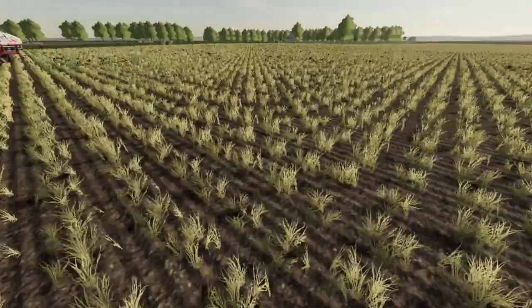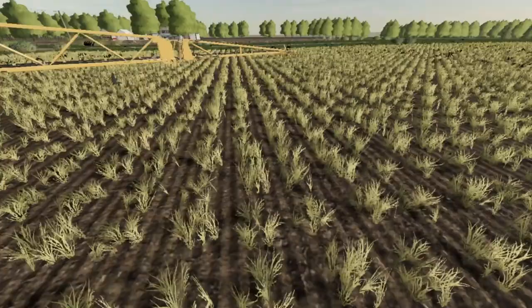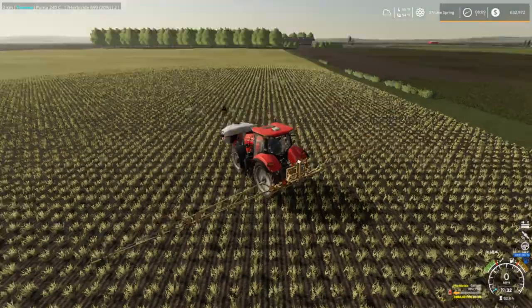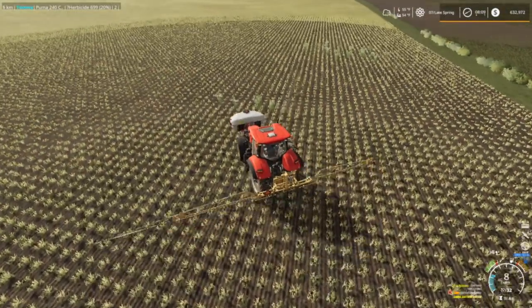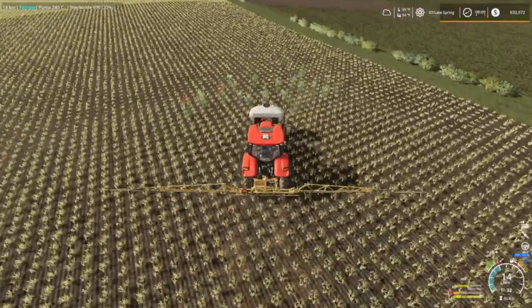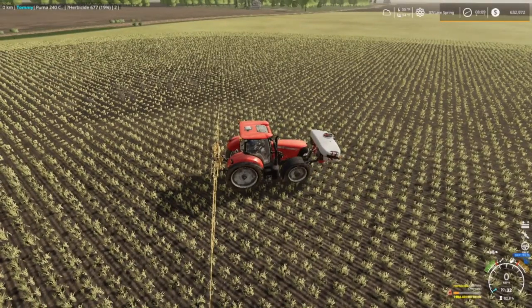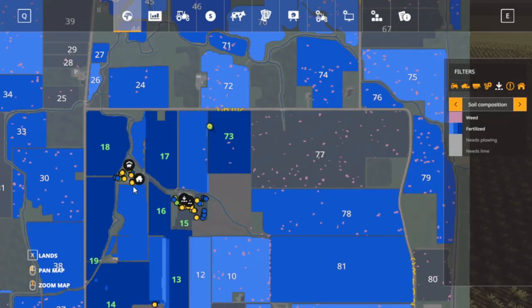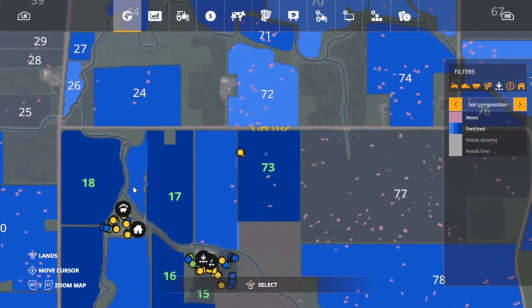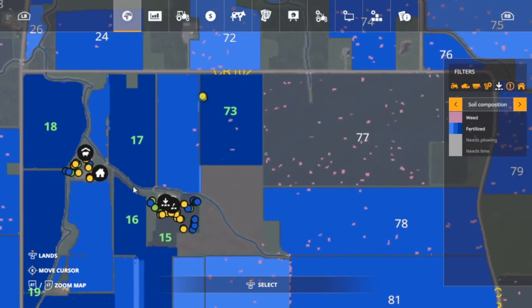I done sprayed pretty much all the fields but this one with spot spraying. Some of y'all know - you just basically do this: there's a spot of weeds right here, you turn it on, turn it off, turn it on and turn it off. We'll check the map - it'll auto save. As you can see there's no pink right here where I'm at, but there's some pink right in here and some in our grass field.